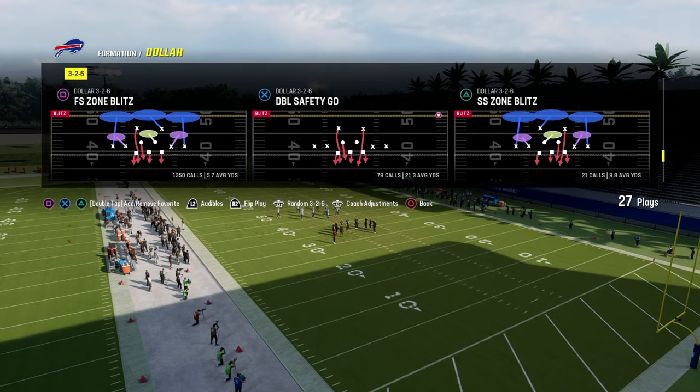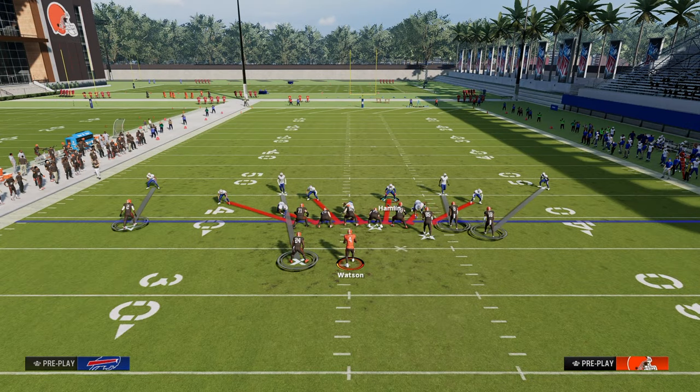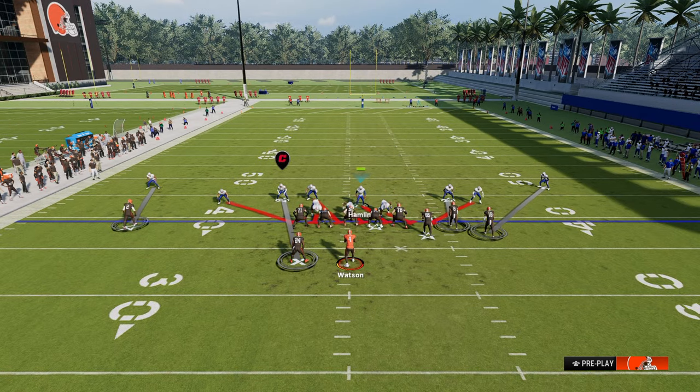Here's the setup that I like to do for pretty much every formation that I play against. To come out in double safety go, we're going to audible to spinner. When we audible to spinner, all we're going to do is pinch our D-line and then go about creating our coverage.